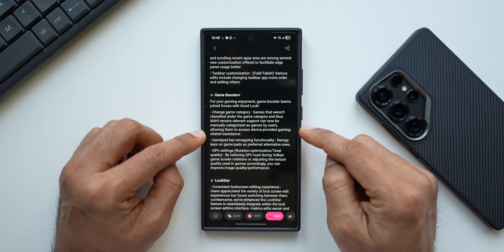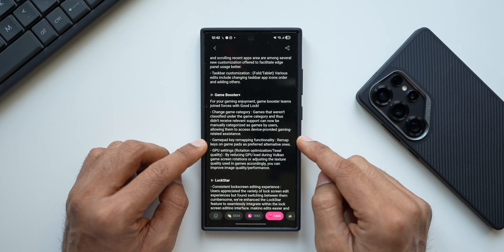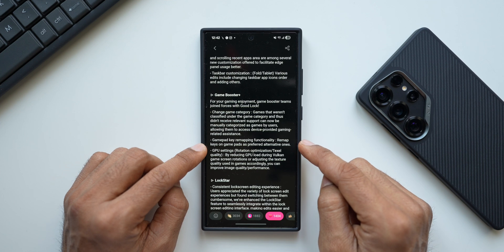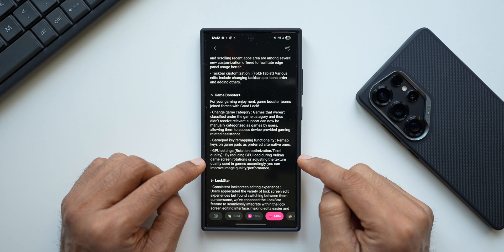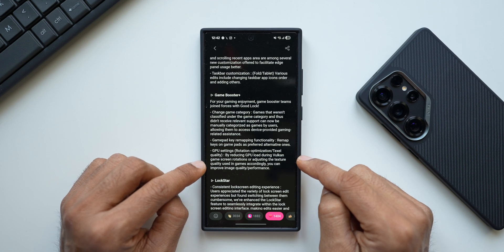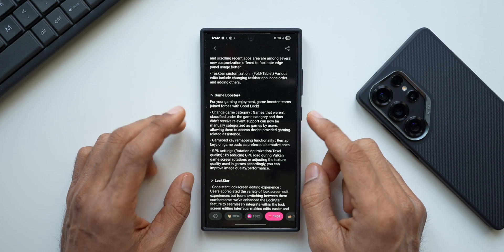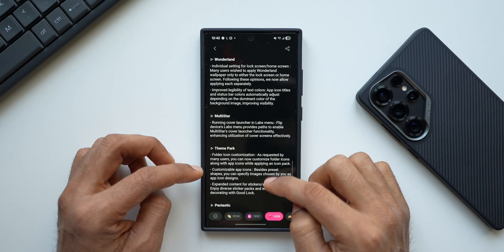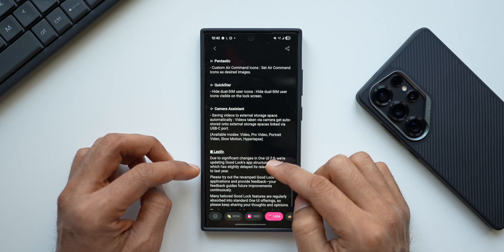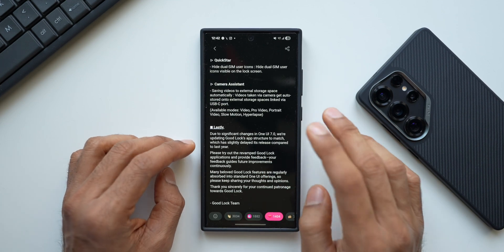Games that weren't classified under the game category and didn't receive relevant support can now be manually categorized as games by users, giving them access to device-provided gaming assistance. There's also gamepad key remapping functionality to remap keys as preferred. GPU settings allow reducing GPU load during Vulkan game screen rotations or adjusting texture quality to improve image quality and performance. Other updated modules include Lock Star Wonderland, Multi Star Theme Park, Fantastic Quick Star, and Camera Assistant.